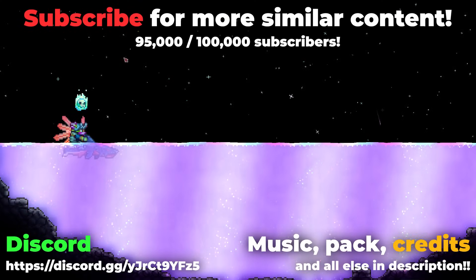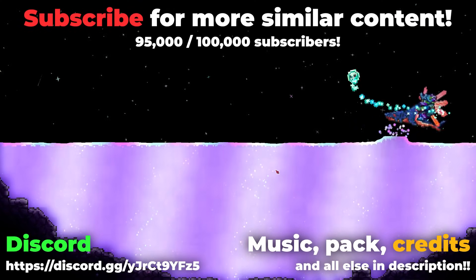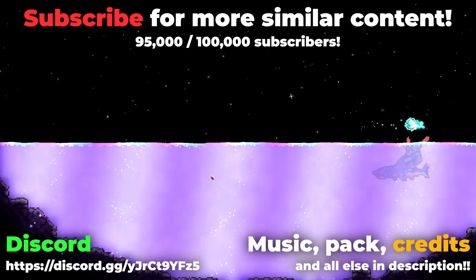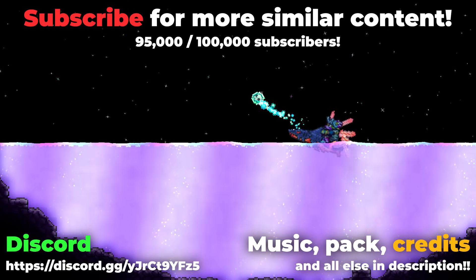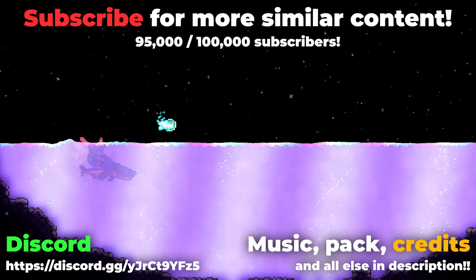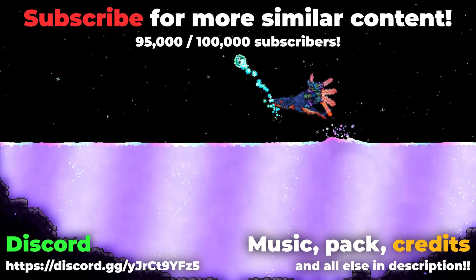If you found this guide helpful, consider subscribing, as we are close to 100,000 subscribers. The guide for killing Daytime Empress in 35 seconds as summoner is also on the top left. Either way, thank you for watching, and good day and goodbye. Also, this does not work on Get Fixed Boy.